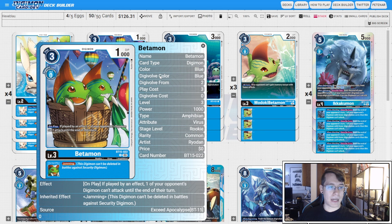Then we have the new BT15 Betamon. We will not be using the on-play effect — we don't have any cards that actually let us play out this Betamon — but the inheritable jamming is really important. Now when we play against decks that have X antibody underneath their stack, we can still get jamming on our Hexablaumon. He is the primary level three that we look for to have in our stack.